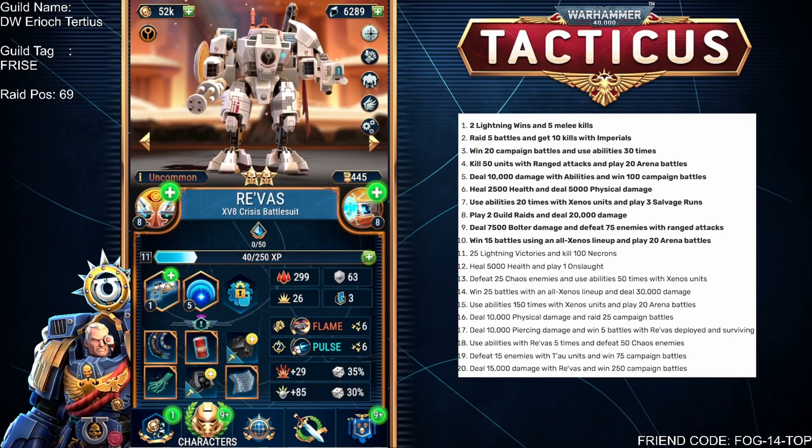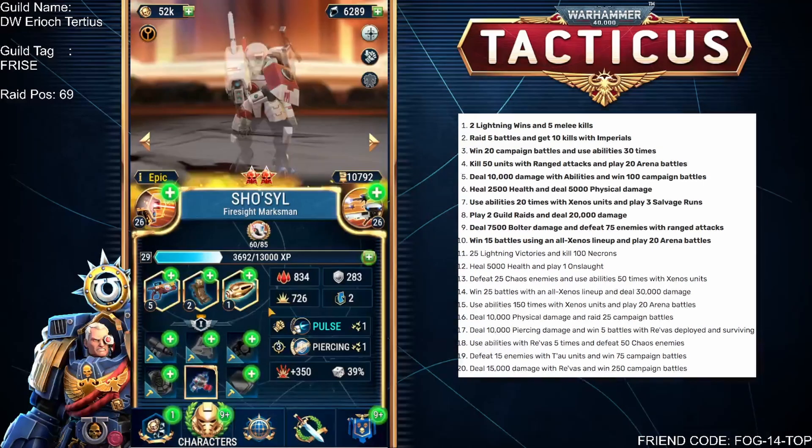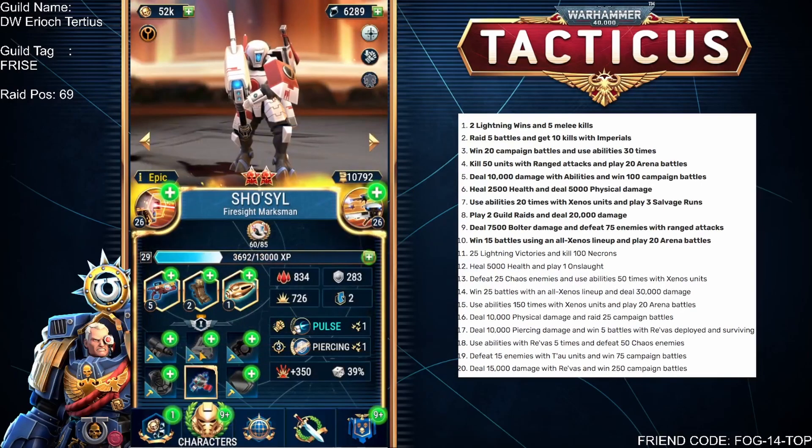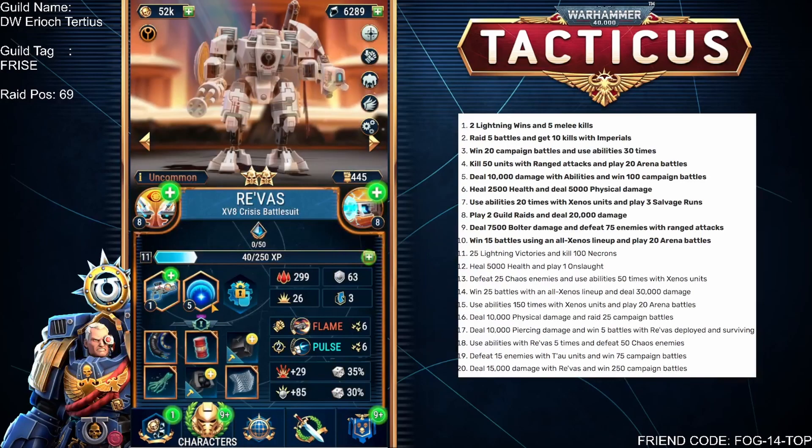I've only just unlocked them and only geared up to Iron 1 so far, and the gearing requirements haven't been too difficult so far, although I'm sure that will change. It'll become more like Silfriend here, where we need the Advanced Stim Injectors, the Advanced Sensor Suite, and the Advanced Drone Controllers to actually get to Silver. We need to be in Rare and Epic to get that far, but at the moment I'm sitting in Iron 1 and the requirements have been fairly simple.